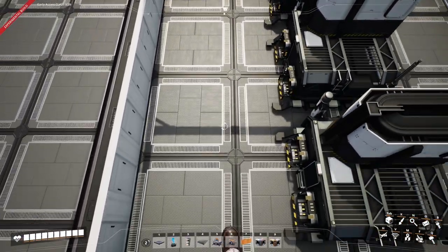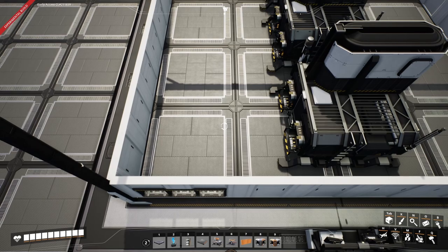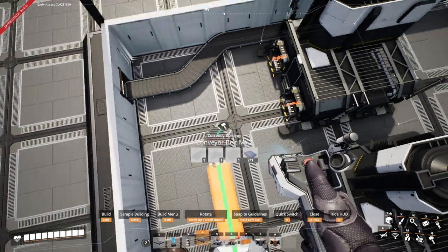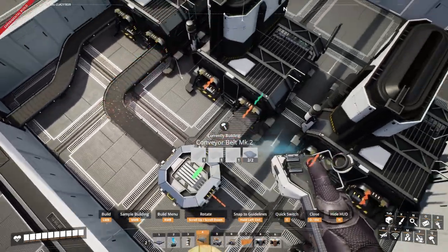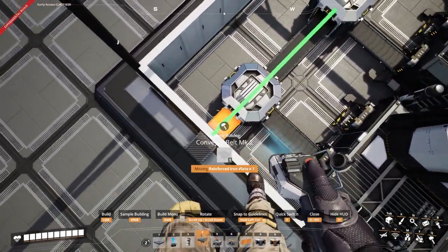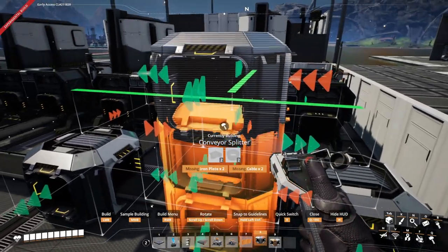Next you want to sort out your inputs. We're going to grab our splitters — these will be taking 120 iron ore per minute through this line, so make sure you do have a Mark 2 belt. Above this we're going to be running the coal in.